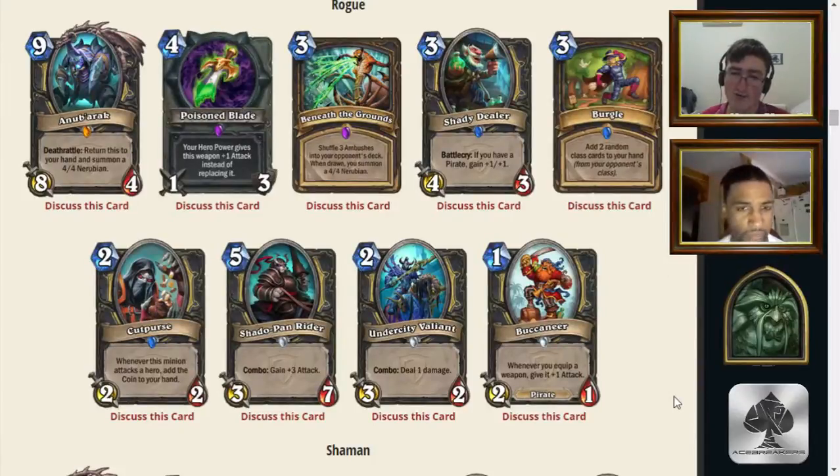Starting with the Buccaneer. As the name implies, he is a pirate — a 1-mana 2/1 pirate. Whenever you equip a weapon, give it plus one attack, which means your hero power gives you a 2/2 dagger and things like that. It's a bit like the Goblin Autobarber in the way it functions, where it gives your dagger plus one attack usually.